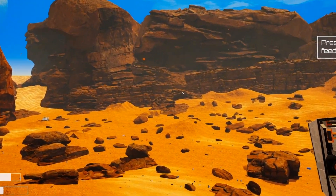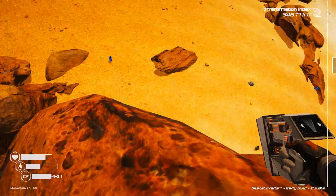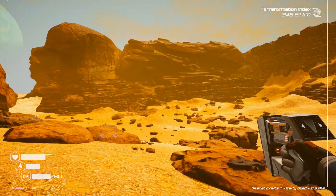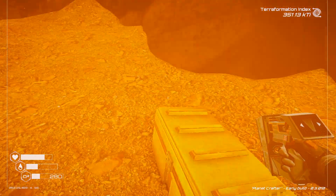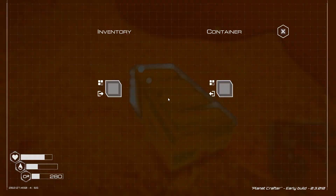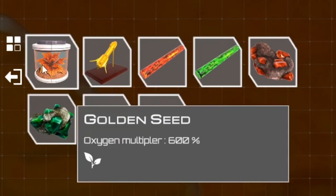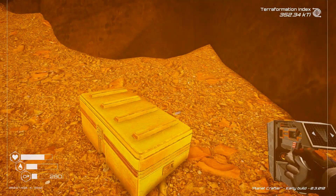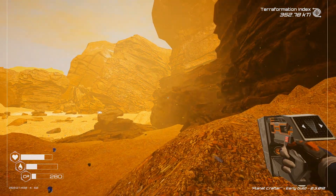To get the first golden chest, you see that really big rock structure right there? We're going completely straight from the landmark to that back wall — that's where the first one is going to be. There is a sandstorm going on right now, but here it is — a golden chest. Inside you have little figures, plants that give 600% oxygen, iridium rods, and uranium rods, which is super end-game loot. That's the first one, just to the left of my landing zone near that big rock structure.